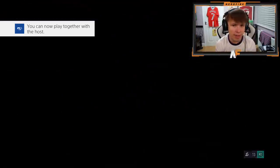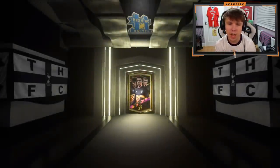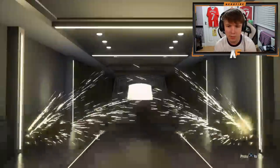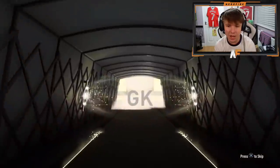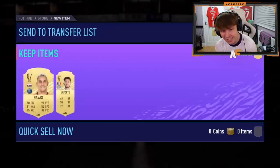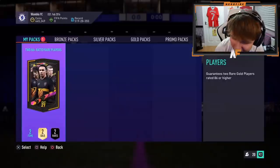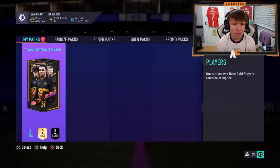Mr B Jenks in the house - number 11. I want to see an attacker FUT Birthday card - we've had all defensive players so far in terms of FUT Birthdays. But it's going to be a normal gold - a cheeky little 87 rated Keylor Navas. Anyone good with Navas? Laporte - not bad. Shout out to Add on Dentch, one of my good friends.